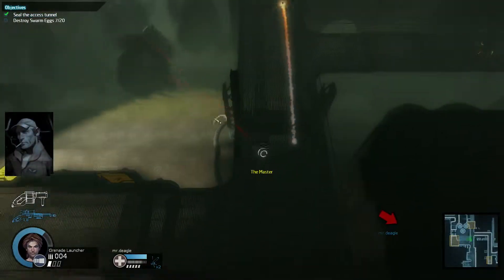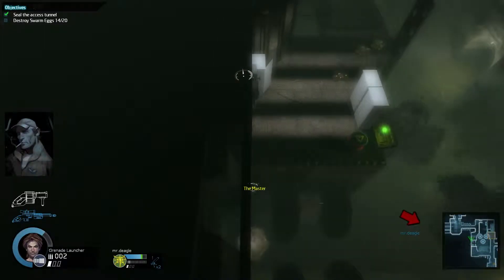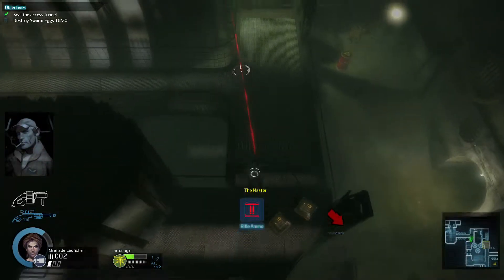I think I found a shortcut for you. I'm detecting a breach in the facility's northwest wall. Move the squad through that breach and regain access.